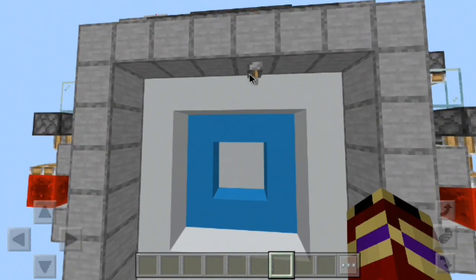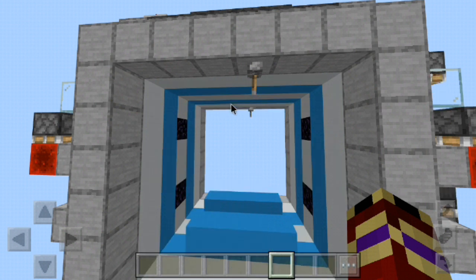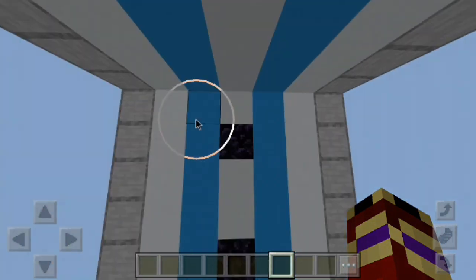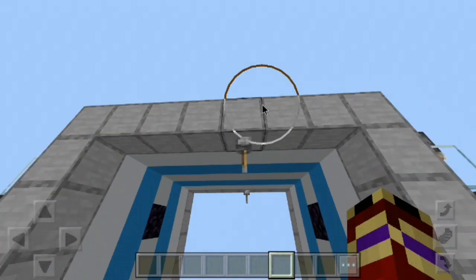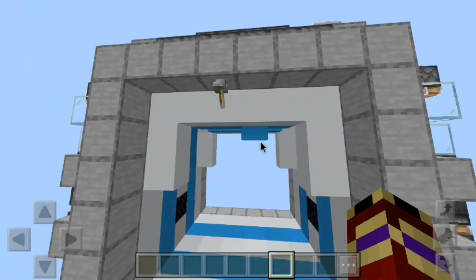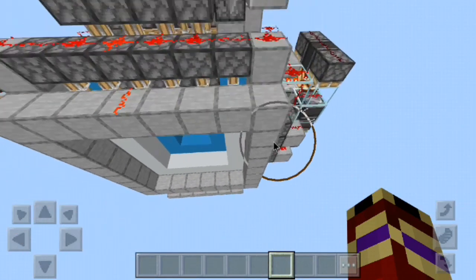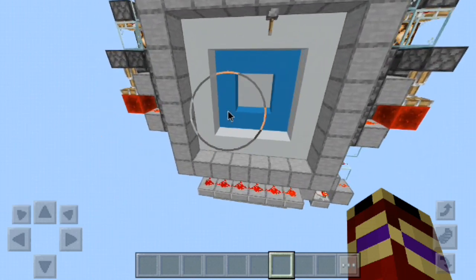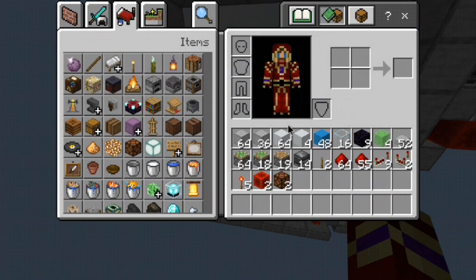As you can see there's only four obsidian in the walls right here, and it works for both directions. You have the lever right here, and if you come to this side and flick the lever it also works. This is it from above, and I'm going to be showing you how to build this.